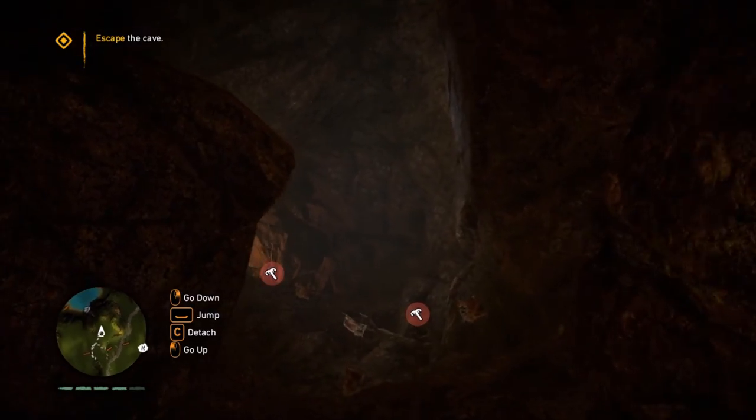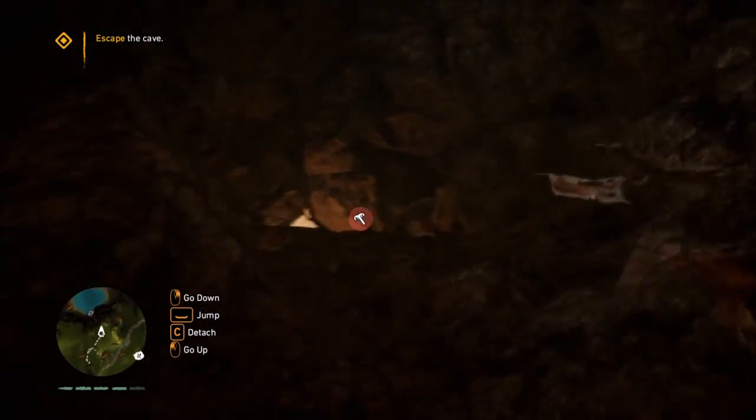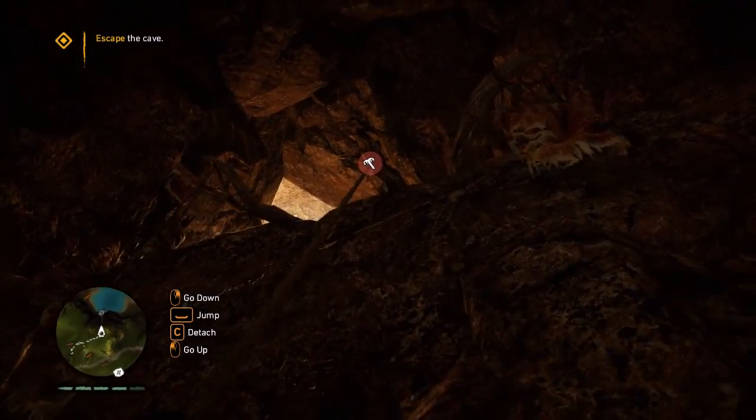The last part of the cave has an area where you have to throw the Grappling Claw after you reach the top of a claw spot. And once you climb up that, you are out!